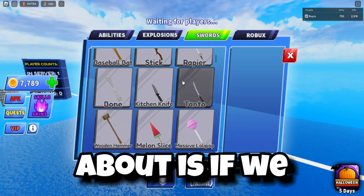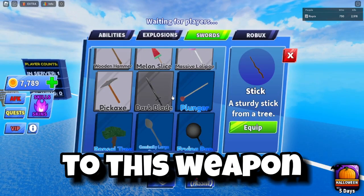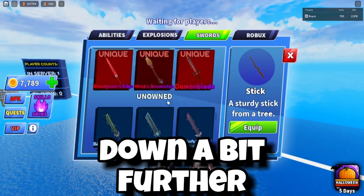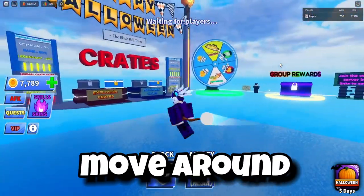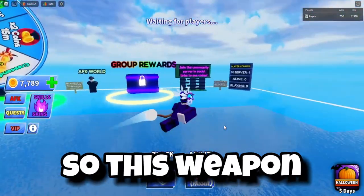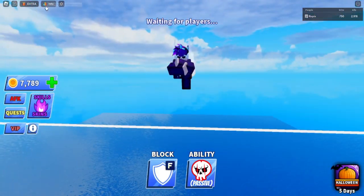The weapon I'm talking about — if we go down here, it's similar to this weapon. If we scroll down a bit further, we'll see this right here: Ball on a Stick. As I move around, the effect is pretty cool. This weapon is pretty nice for a free weapon.